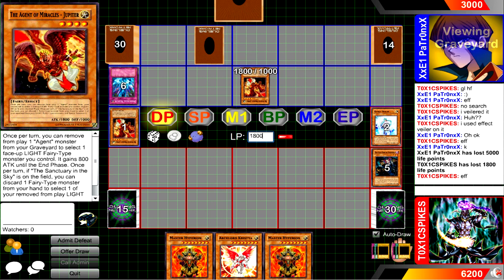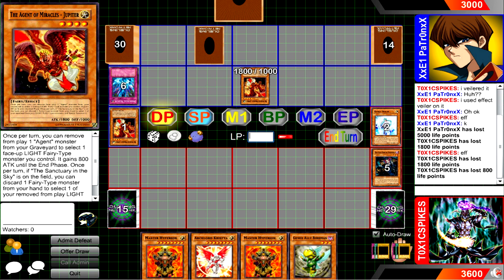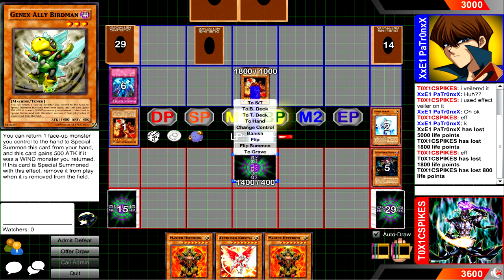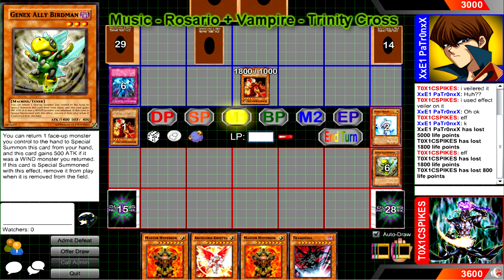If I were him, I probably would've waited till I brought out Leviair or Leviathan Dragon, and then Torrential — but then again I could just pull priority on him with Leviair, so I guess he made the smart choice. He's gonna attack me directly for some major damage. He uses Jupiter's effect — he can remove from play an Agent monster to gain 800 attack. Then I pull Birdman. Birdman might seem like an odd choice for this deck, but it's actually very good, because with Saturn it can make Trishula in one play for the cost of 1,500 life points. Combos great with Saturn.